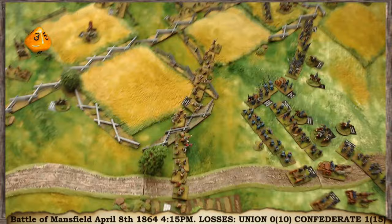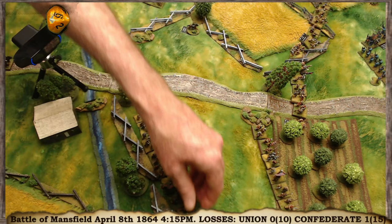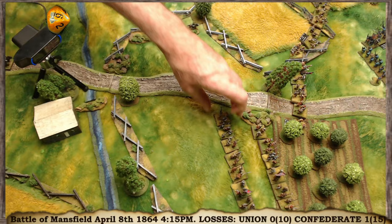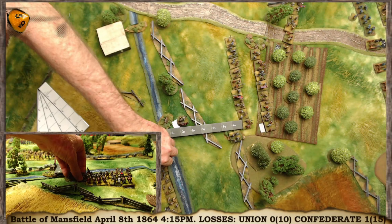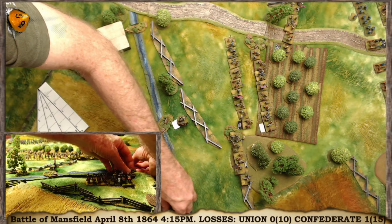There's a bit of a log jam behind them. The brigade behind also rolls fine and wheels around to move up behind them. Randall's brigade are fresh with commander in range — plus 3 at least — they oblique forward and end up just behind them on that fence line.